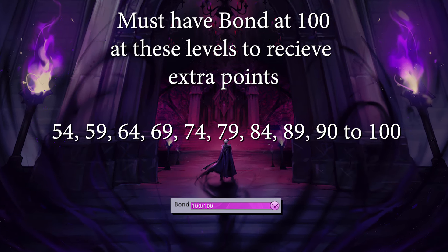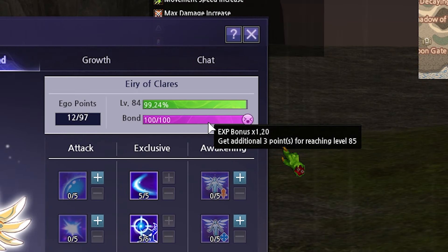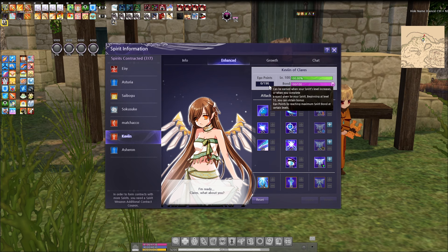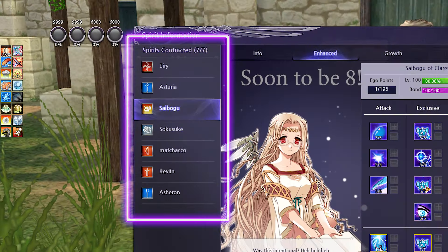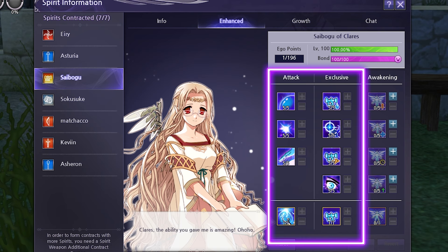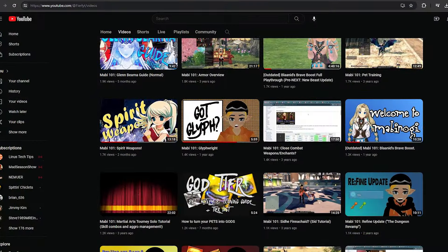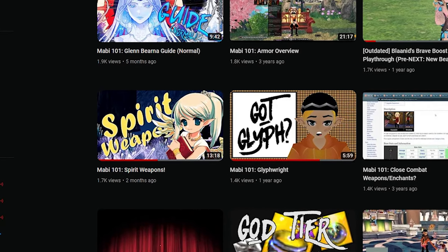You gotta feed these spirits in order to level them up, and you gotta feed them a lot. My recommendation is to feed them whatever items you find on the ground, and gems and spirit gems from dungeons and part-time jobs. Make sure to increase their bond by either talking to them three times every in-game day, or using them in combat. Make sure that at key levels your spirit bond is 100 in order to receive multiple points. You should have 196 points total at level 100 if you do the quests given every 5 spirit levels. You can have a max of 7 spirits, and can buy another 3 from the auction house or through the NX shop. My recommendation is to fill out both the attack and exclusive tabs, since they both maximize your damage and multipliers, then dump the rest into one of the awakening abilities. Check out Firelight's video on spirit weapons for more depth.